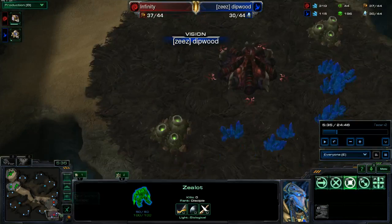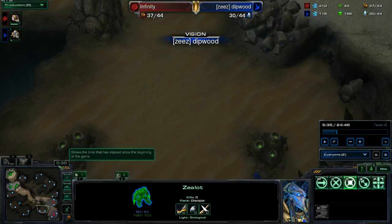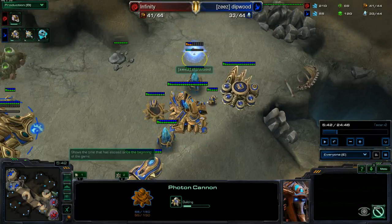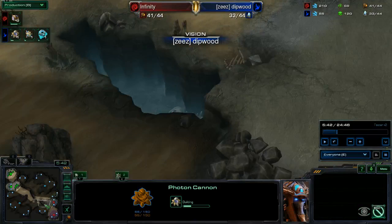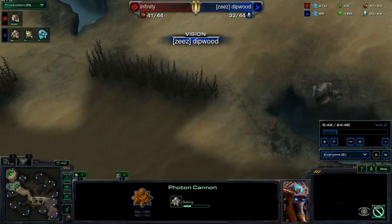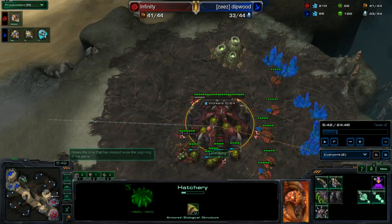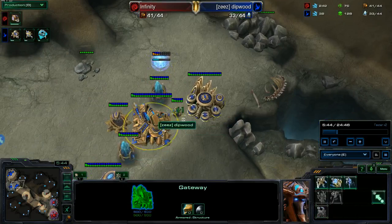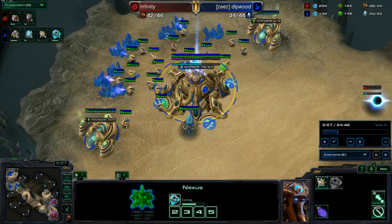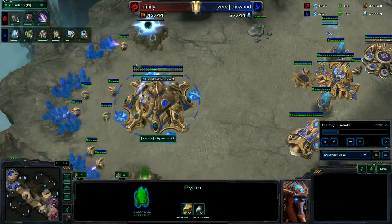What have we scouted so far? Not much. We really need to be checking to see if there's a third base by the five minute mark, to see if he's going normally standard. We've got a second cannon going down. I think he did scout for another base, but it doesn't look like he's gone there. Either way, it's the right response since there is no third base - just want to get that secondary cannon down in case of any shenaniganry. Warpgate's not starting yet. We got a Mothership Core extremely quickly, but we still have money to make these things.